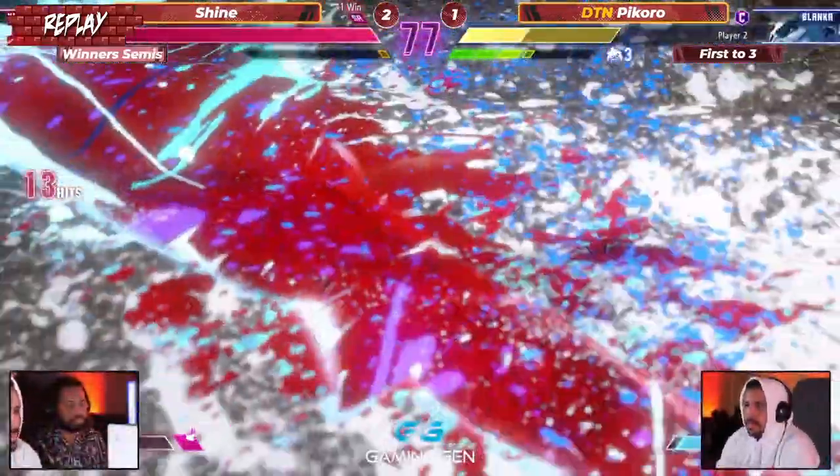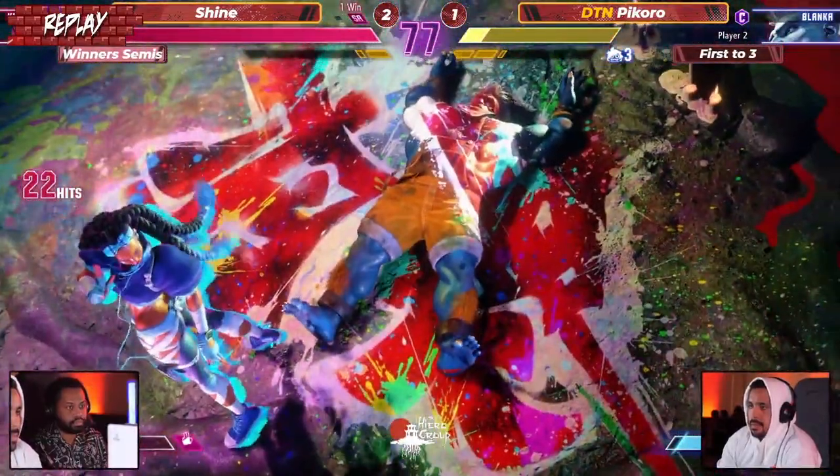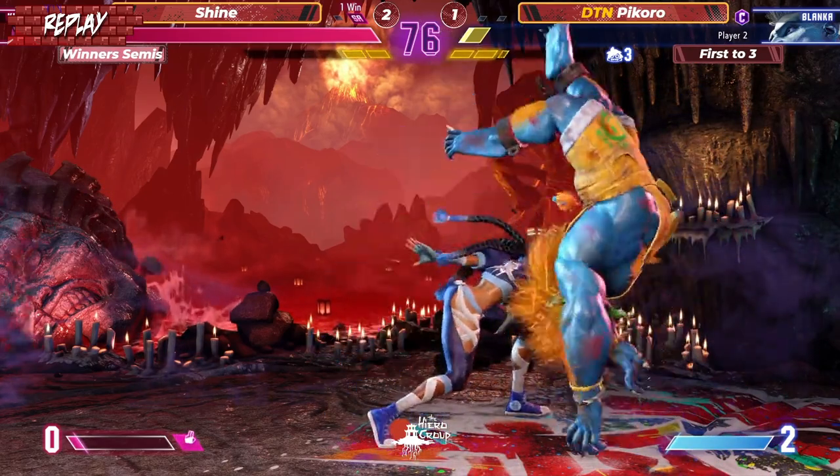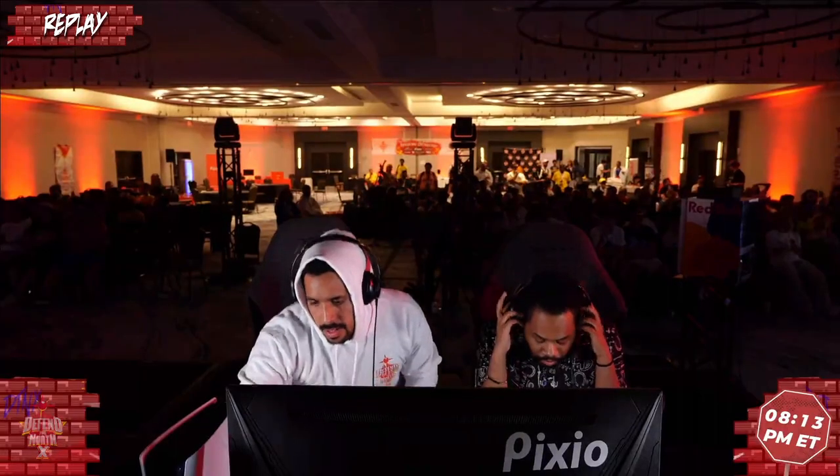I said at the beginning of this tournament, I got Shine in this bracket going very, very far — can't go much further than he's going right now. On the replay: the level three, the walk up, the grab. Smack that Blanca in the face. Very, very impressive. And all of this happened because of that one OD Blanca ball — all of that happened. It just gave Shine the sequence. Shine understands that Kimberly is one of these characters that have death by a thousand cuts. He understands that he's going to have to make his opponent do a series of bad decisions to keep them pressured. Shine is very, very good at that. Piccaro does have an opportunity in the loser's bracket, so we'll see him again.